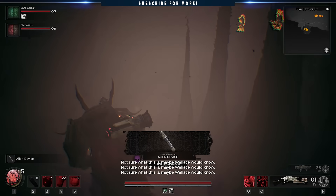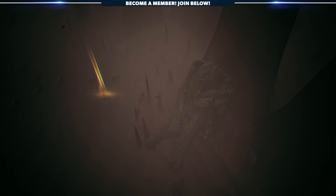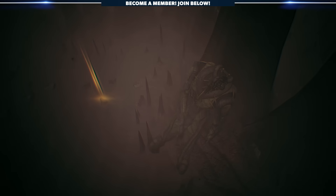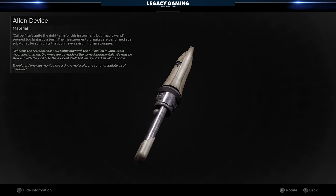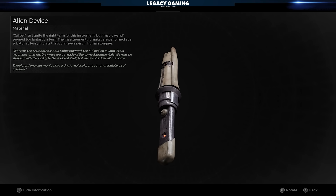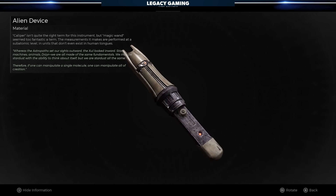Drop down off the ledge you're currently standing on to a small basin below, and there, buried in the dirt, is the real prize: the alien device. It's moments like this that make me really appreciate how incredible games like Remnant 2 are, because it's a payoff to a secret hardly anyone knows about, and that's just a damn cool feeling.